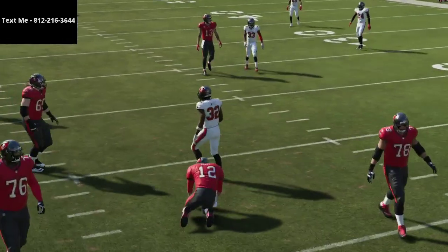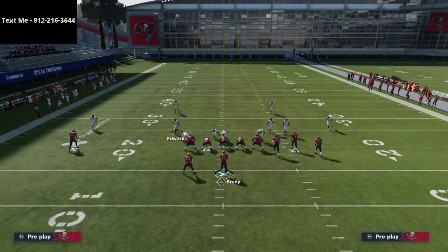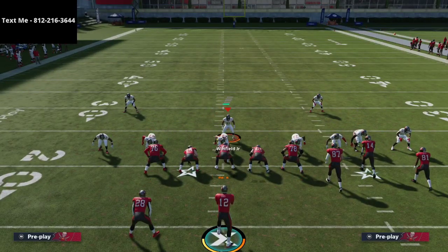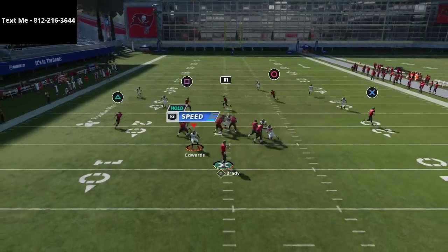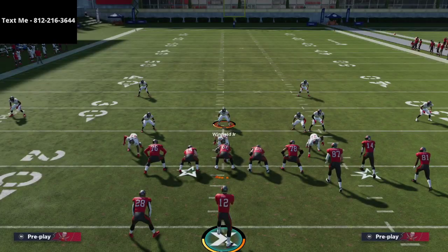You can use both of these user rushes in combination with one another to get a lot of pressure on your opponent. That's one of the beauties of the 3-3-5 wide — if you can really master these user rushes, they are super effective. You can get super fast pressure as you can see. Those are a tutorial on how to user rush out of the 3-3-5 wide, and there are obviously several other tactics you can use to get pressure from this defense.